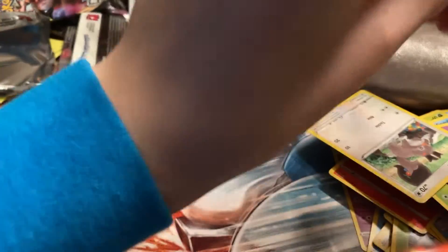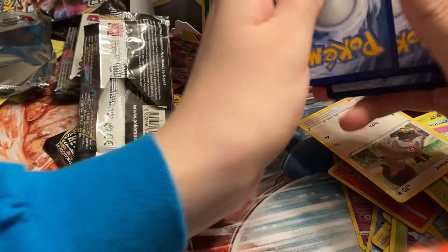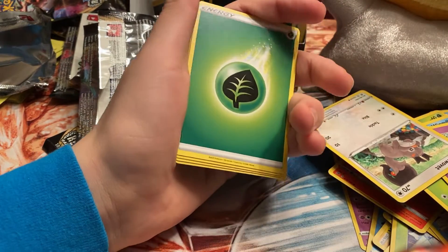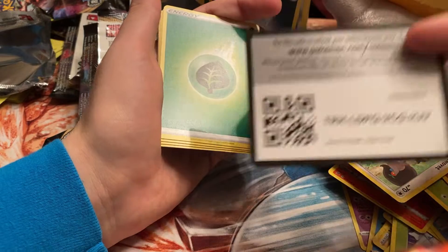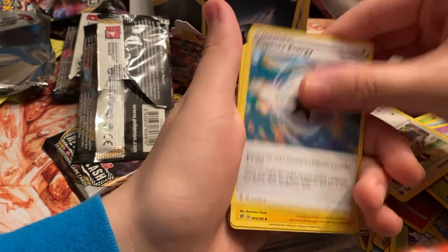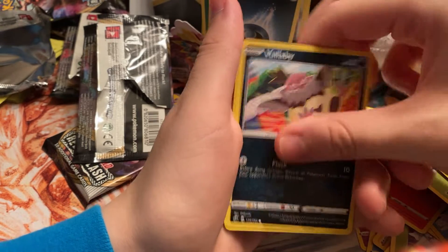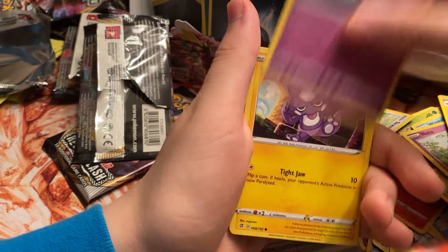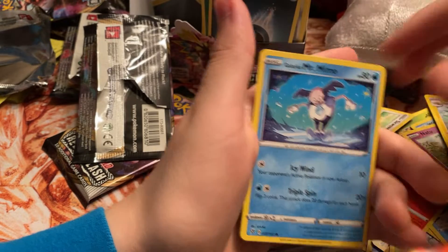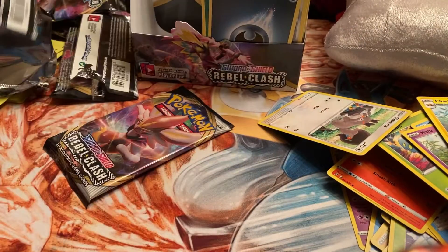We got Grass Energy, Capture Energy — which is a pretty good card — Charjabug, Shuckle, Meltan, Wooloo, Cursola, Toxel, Galarian Mr. Mime, Snover, Drakloak, and a Seismitoad. Alright guys, last pack — let's hope we can end this with a bang! Just so relieved we pulled that Boss's Orders.